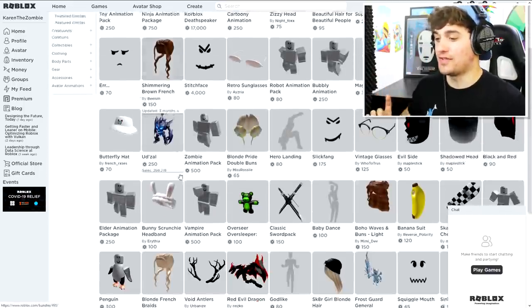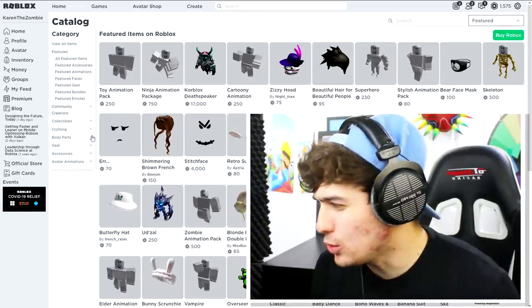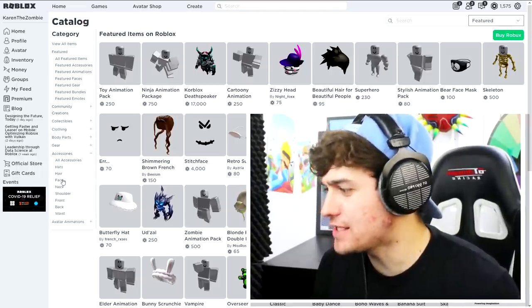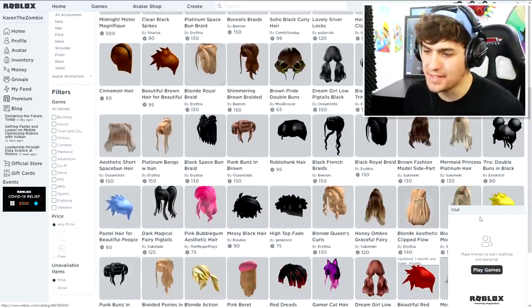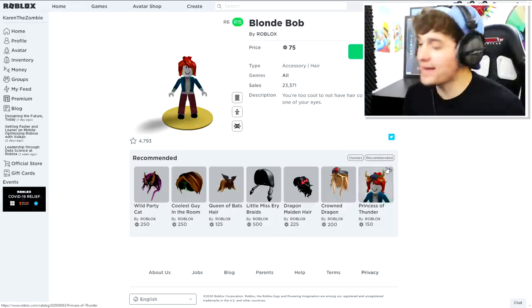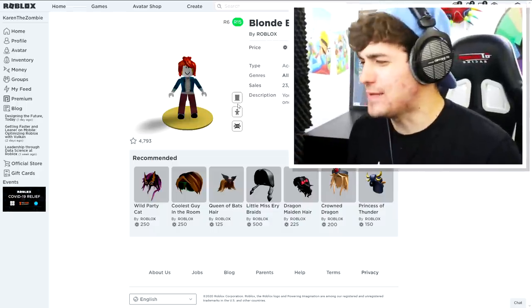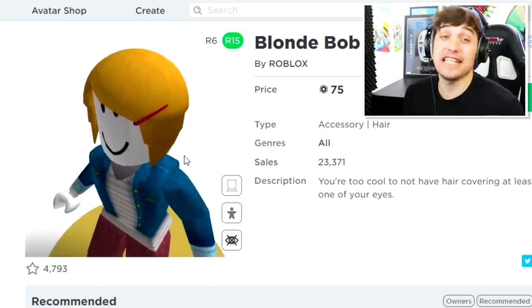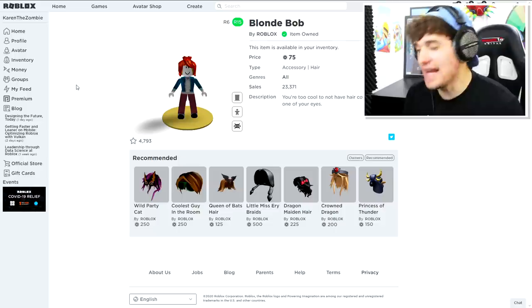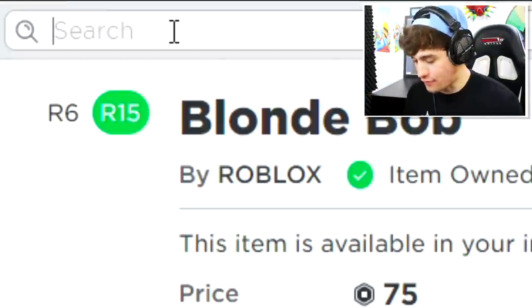The next thing we need is the classic Karen haircut. I need to look for that inside the accessories and hair section — this could take a while. The next item is underneath the little red hair — red hair? That's a Karen bob.